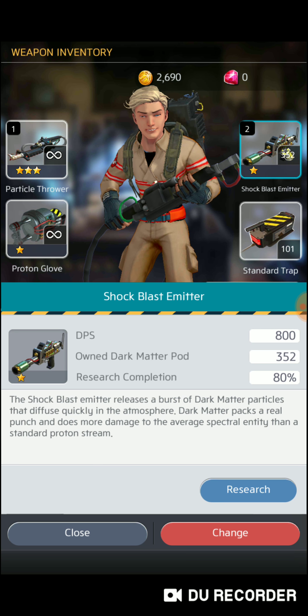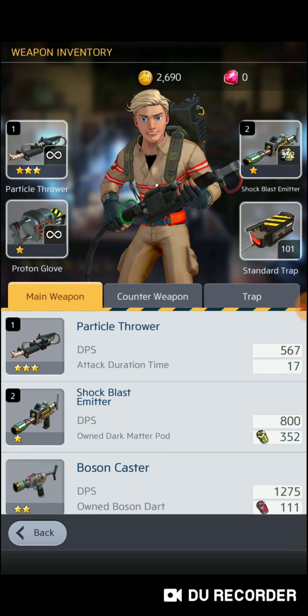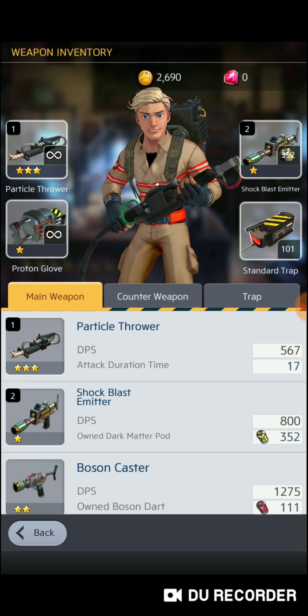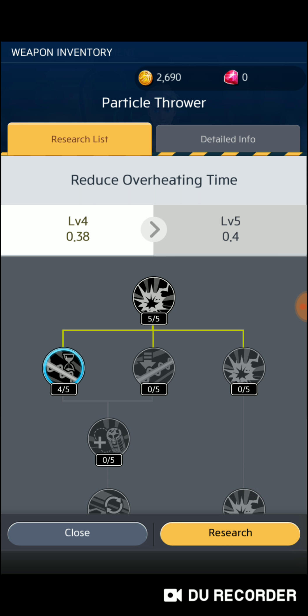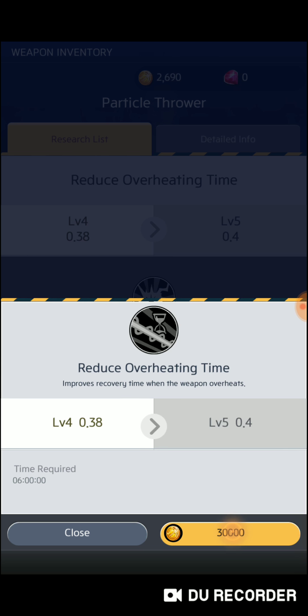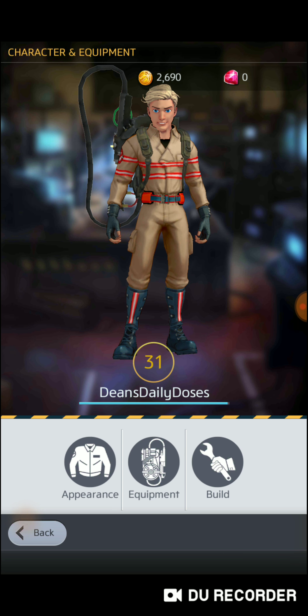Shock blast emitter and the particle thrower — my particle thrower I've built up to level three. When you're getting higher up in the levels, level four costs 30 grand in coins — a big difference. I used my gems to help build that up because as you're building you can speed up the process for one gem.